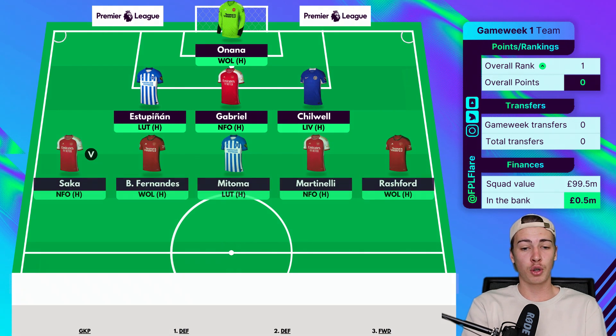Let's look at the midfield five — Martinelli is the most differential one, with Saka, Fernandes, Mateta and Rashford being the other four, all fairly highly owned. I was tossing up whether to go Salah, but with Foden potentially being a doubt to start for Man City — he didn't start the Community Shield and De Bruyne came off the bench — I think Foden is a good chance for rotation early on this season, so I've moved off him.